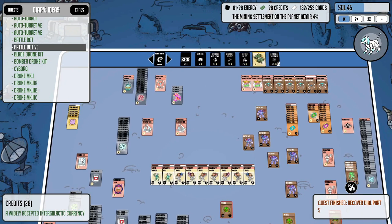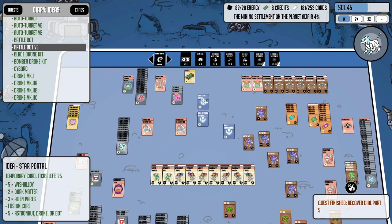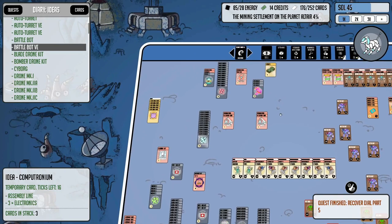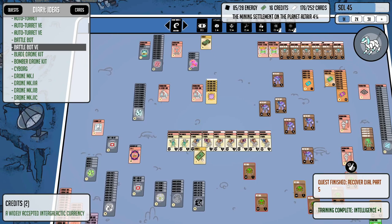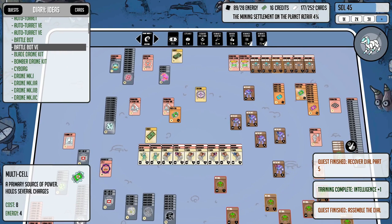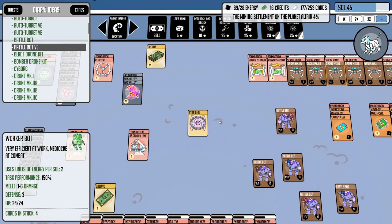Let's open up a new pack while this is working. Did we get it? Restore battle bot, no — star portal, we already knew that. The fusion core is what we don't have yet. It's almost done. Yes! The star dial allows us to operate the star portal. There's a multi-cell here — that's not it.